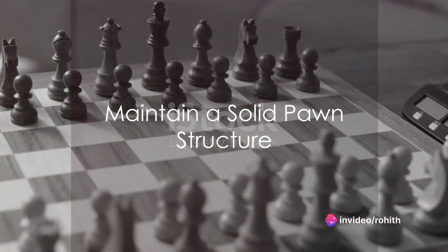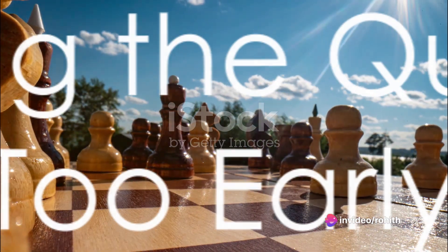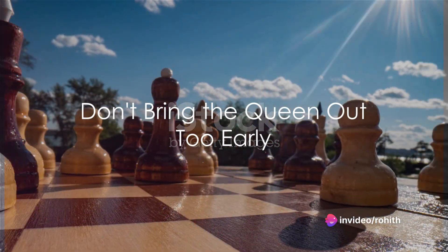Maintain a solid pawn structure, as it provides stability. Don't bring the queen out too early — the queen is vulnerable in the early game.